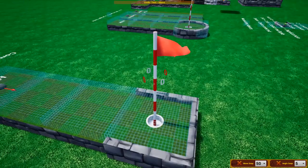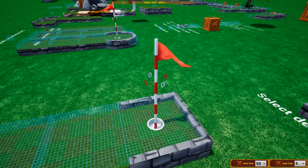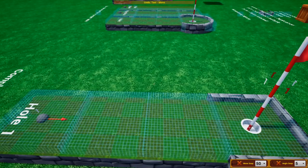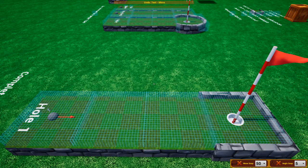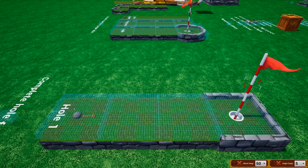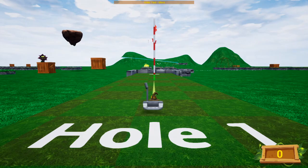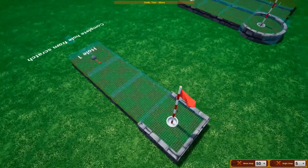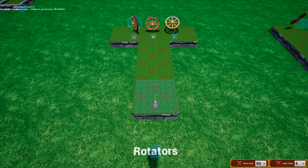Technically speaking this hole works — there's nothing wrong with it. The flag does nothing except be aesthetic. To change the number on the flag, right-click it and type in the hole you want. There's technically no upper limit to how many goals you can have, but it's common courtesy to put either a 9-hole or 18-hole course. Let's test it — and there we go, our first hole is complete!